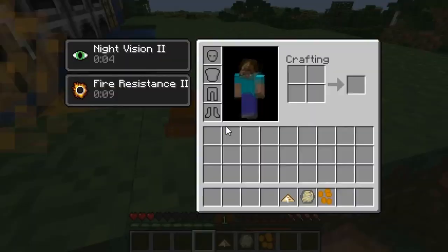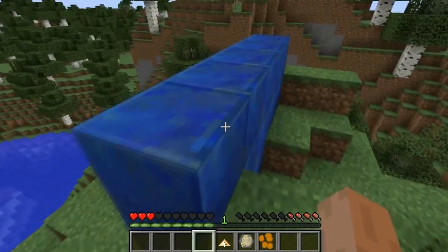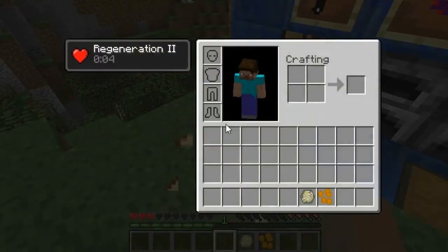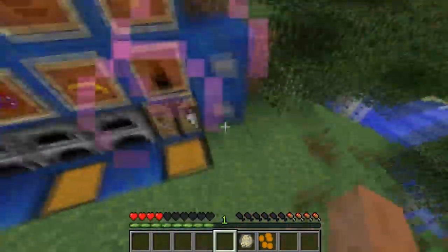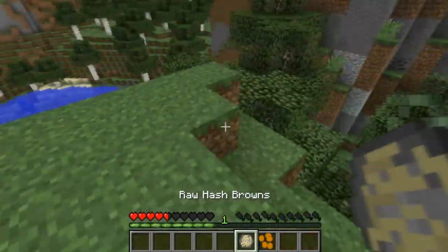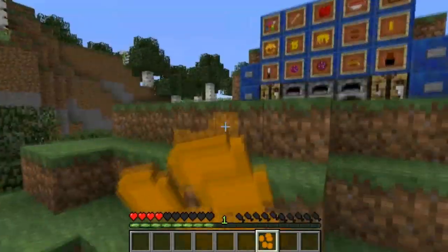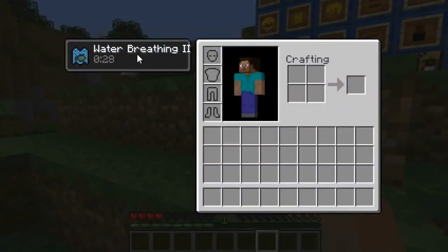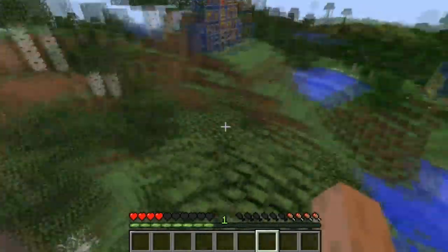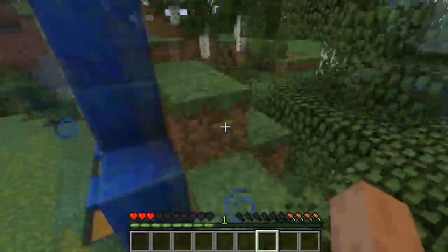Bread doesn't give you very much. Toast gives you night vision for a few seconds, so if you're going caving you might bring some, but it's only for a few seconds. French toast gives you regeneration, which is really useful. Then we have raw hash browns, which is the other item that cannot be eaten. Regular hash browns don't give you that much food, but they give you water breathing — so if you're going to take on the guardian temple, bring hash browns. That's everything I've added so far; I'll be adding more obviously.